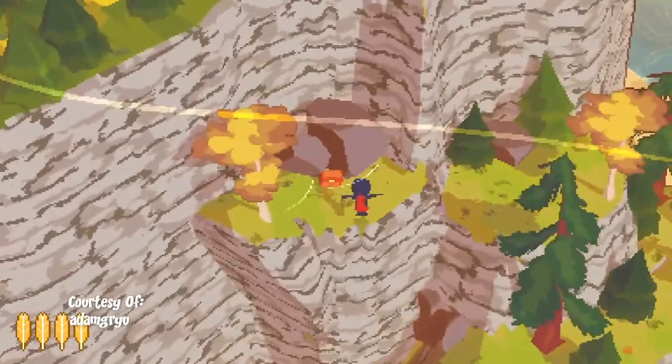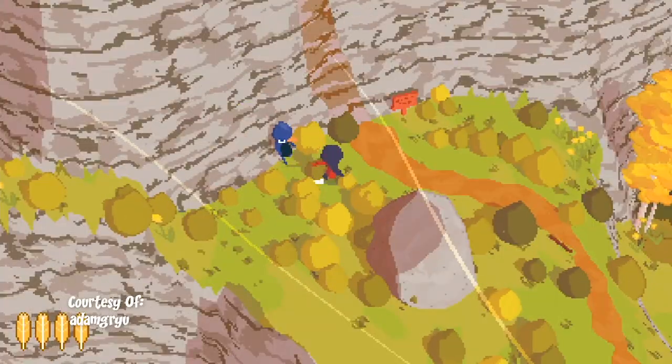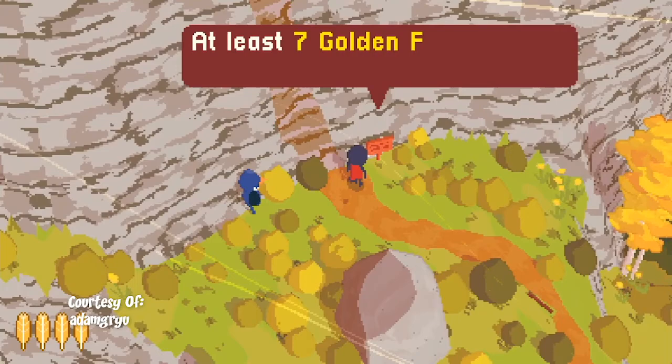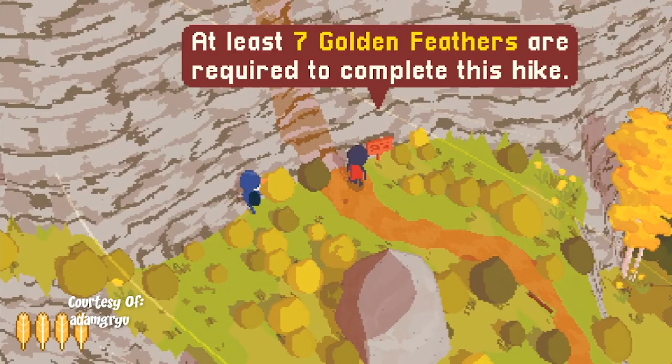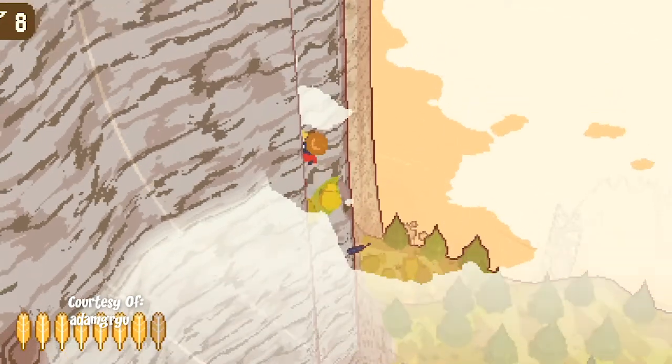The second reason, and the main reason, is that this game was designed in a way where you can only progress through interacting with the environment around you. You have to acquire items called golden feathers in order to progress in this game. These feathers act as a way to increase your stamina bar which allows you to climb higher up the trail to the summit.